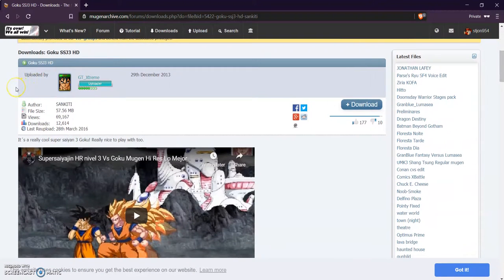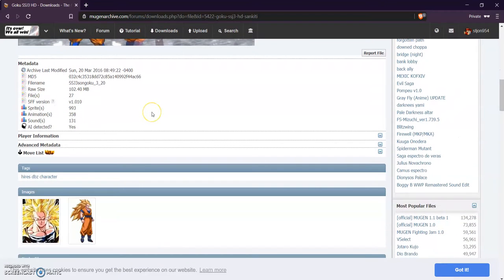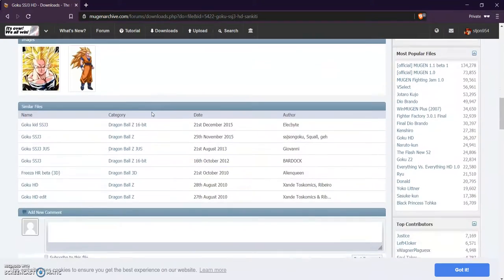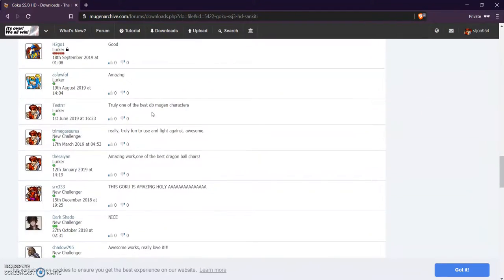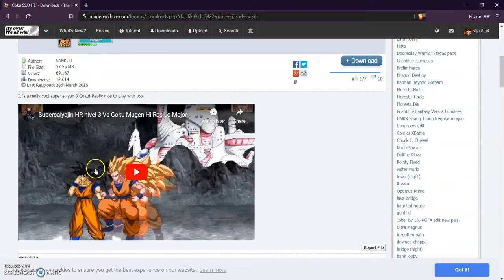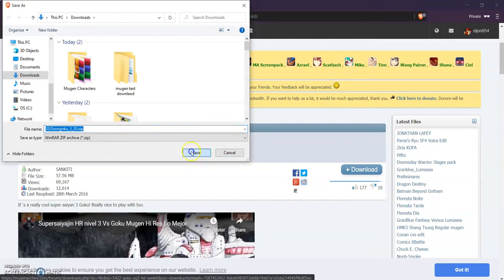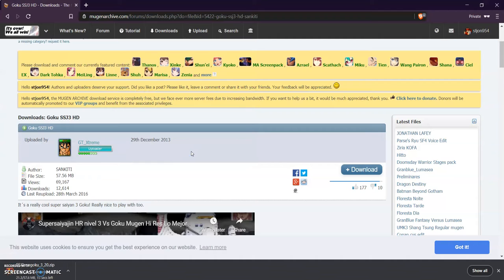This is Goku's page and each character is different — it's created by a different person, so you can have a Goku that's completely different from another Goku with the same name. You can check down here and see reviews of this Goku to see if it's worth downloading. Some of them have videos you can watch to see how the character plays. Go ahead and download this Goku, save it wherever you like, and it'll be downloaded as a RAR file. This is why you would need WinRAR from the previous video.